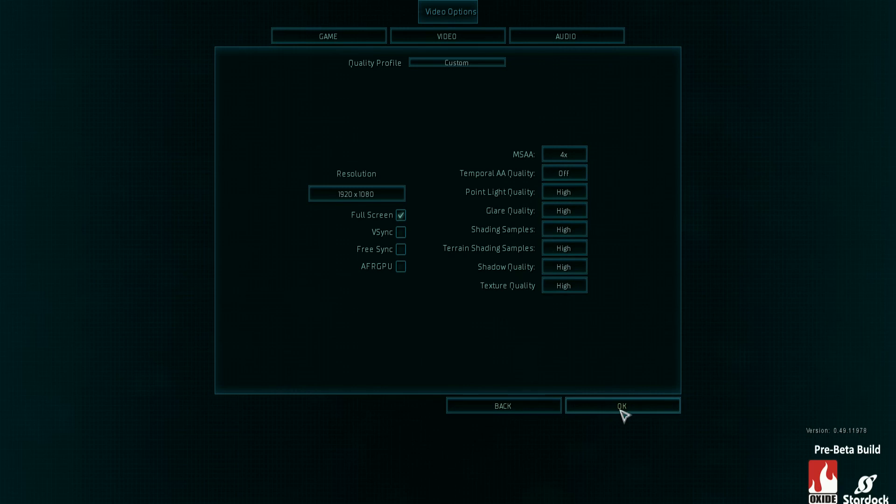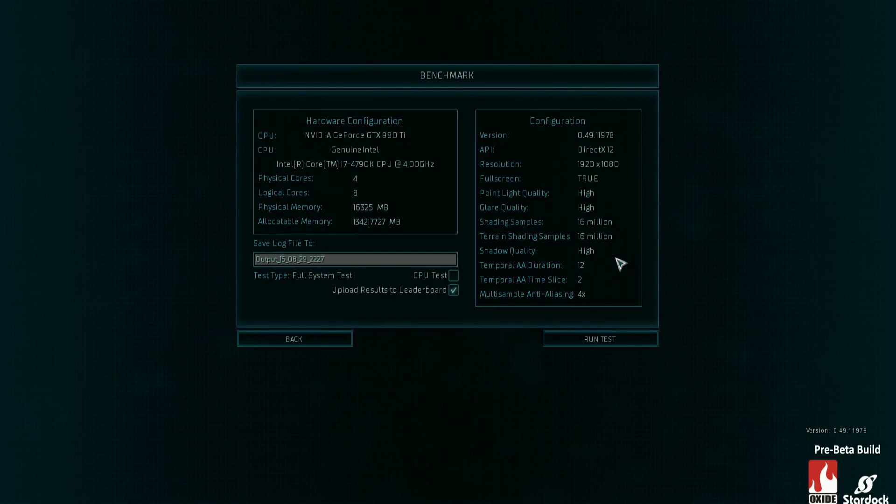I used all other settings at high, which was the highest settings available. I'm going to use the in-game benchmark and compare the DirectX 12 API with DirectX 11, using my NVIDIA GTX 980 Ti and my Intel i7 4790K with a 4.8GHz overclock and 16 gigabytes of Corsair Vengeance Pro Series running at 2400MHz.